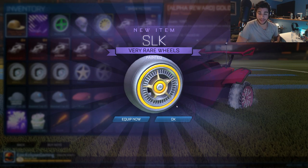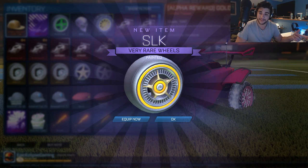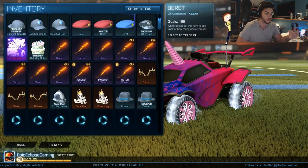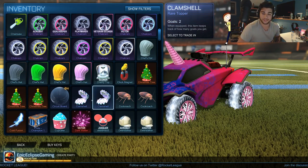The double painted items bonus is in effect right now. First SLK wheels that we get and they're painted — looks like they're painted orange, just normal orange. We'll go back to fast forward now but there we go, first painted wheels, nice.